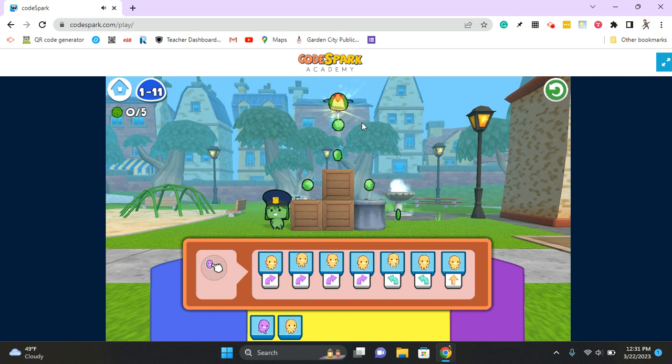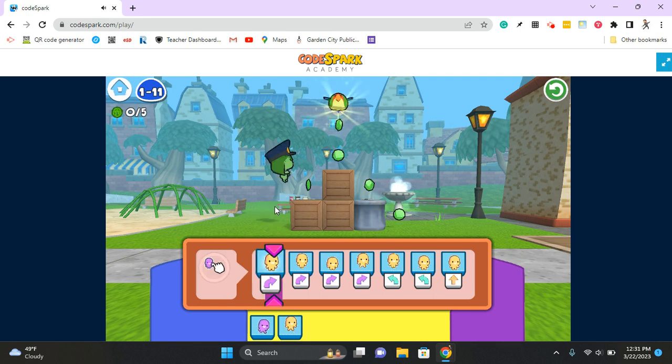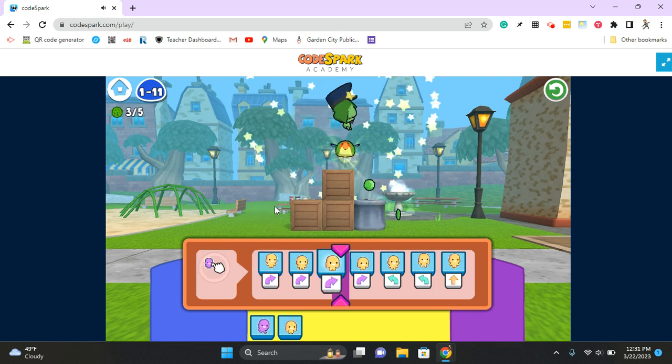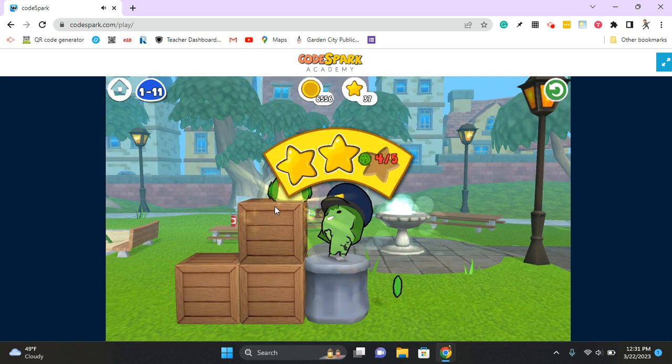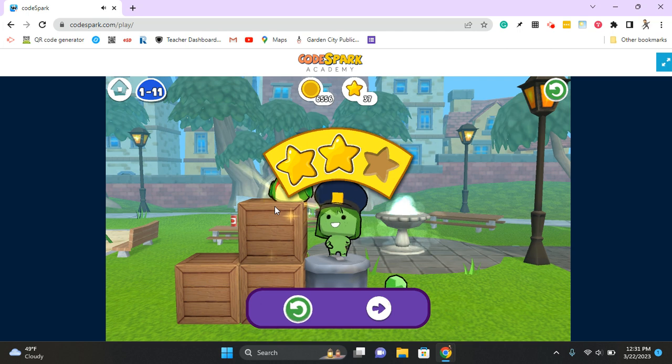Let's give this a test and see what happens — give Gracie a poke. She jumps right, jumps right, jumps right. It did not work as I wanted; I only have two stars there. Because I only have two stars, I need to figure out exactly why my plan didn't work.